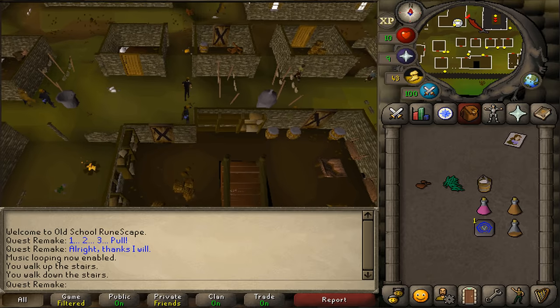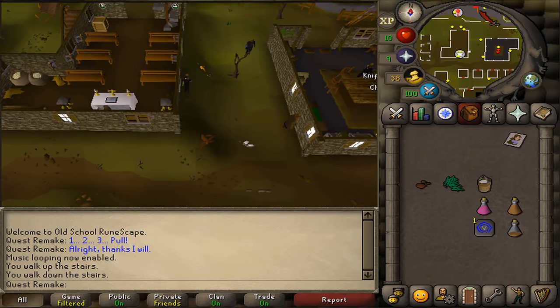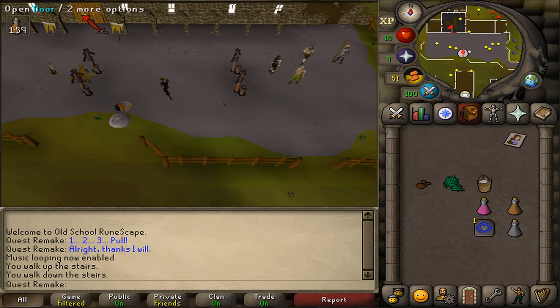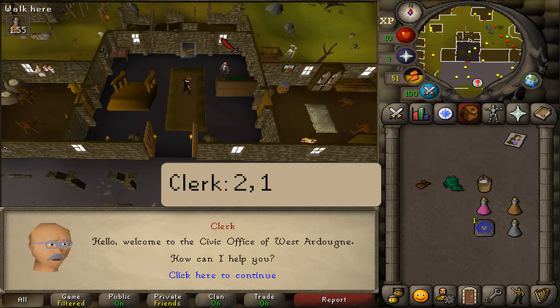We will need to go north to get some clearance, so go to the big building on the town square. Go through the big doors and talk to the clerk. Select option two and then one.